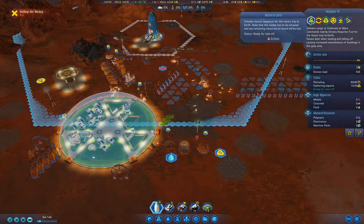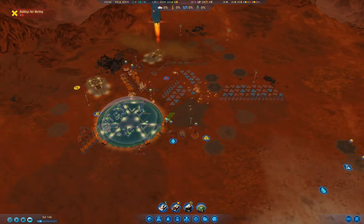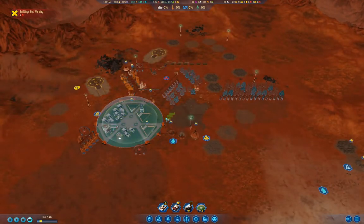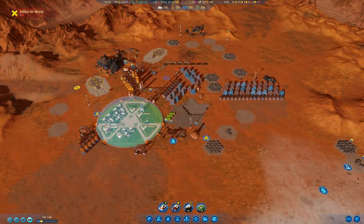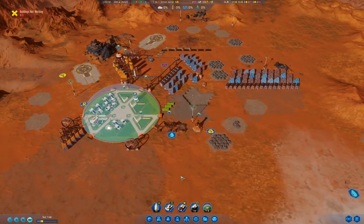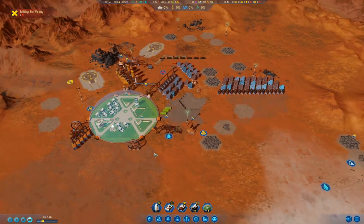Let's launch the rocket. I may have to delay the rover and just bring the prefab and some machine parts. Or bring the two prefabs — yeah, don't be an idiot, bring the two prefabs.